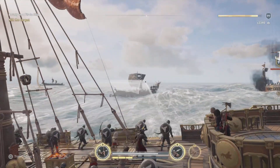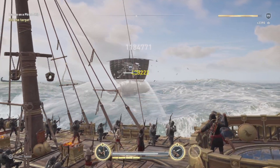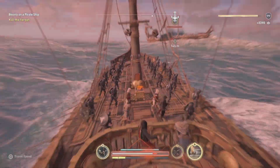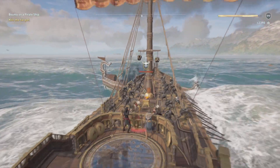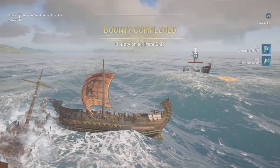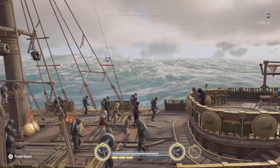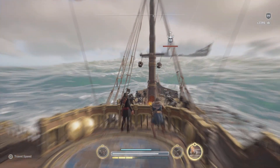It won't count as a penteconter or a trireme if you attack it — that's not how this works. It won't count for anything really, it's just a rogue ship. The other pirate ships also will not count as Athenian — obviously they're not allegiant to Athens. Anyway, here we go — we get 44 ore, and I already have the sail so I get an epic item.